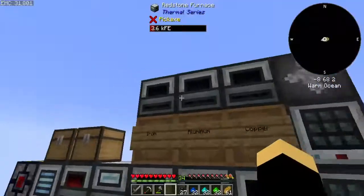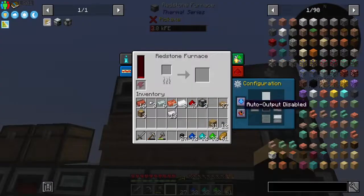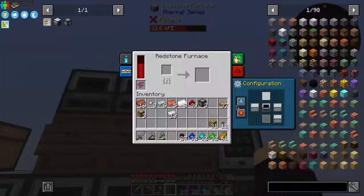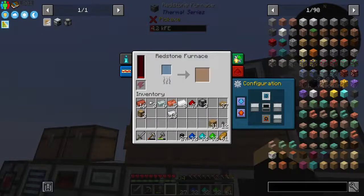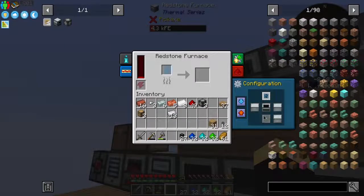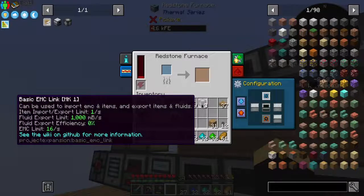So what I need to do now is put basically auto import and auto export on all of these. Import from the top, output to the bottom; input from the top, output to the bottom. Now I don't know if we can output directly out of these things — if we can't, we'll just pick something else up.